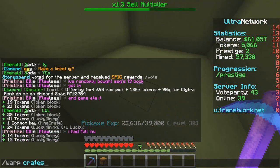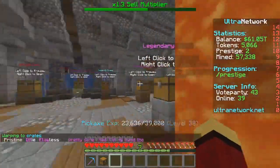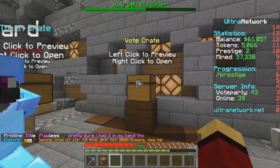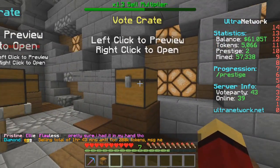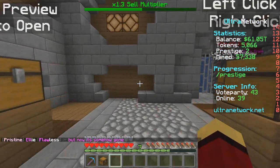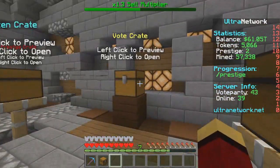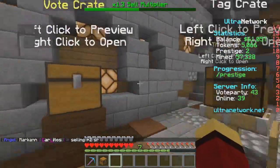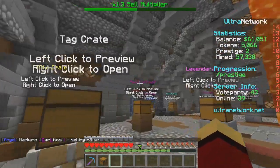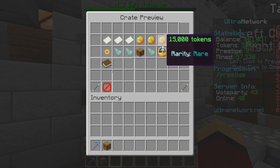One thing that I really liked about the server is the vote crate — there it is. The vote crate is actually very valuable, unlike most servers where you don't really get that good of rewards. In this one, the vote rewards are actually pretty neat, and the vote keys actually sell for quite a bit of money. You can rack them up and sell them, or use the vote crate itself for quite valuable rewards.